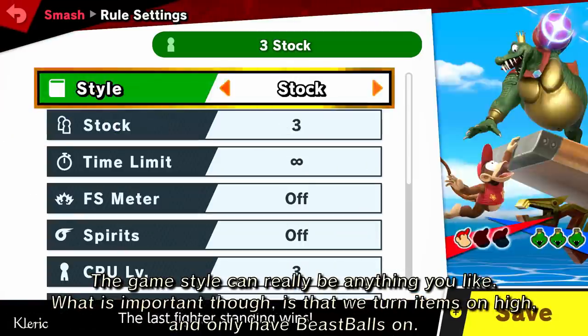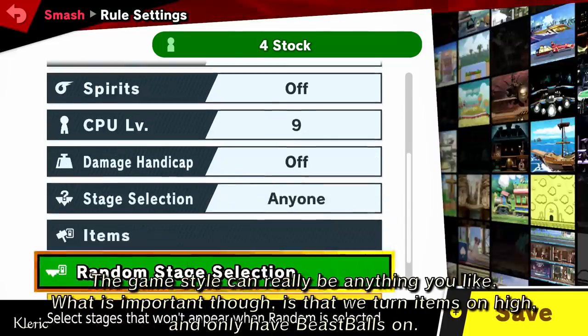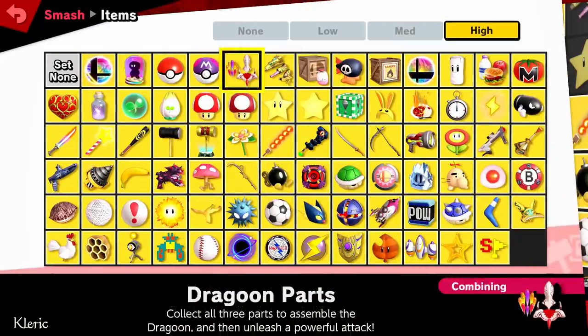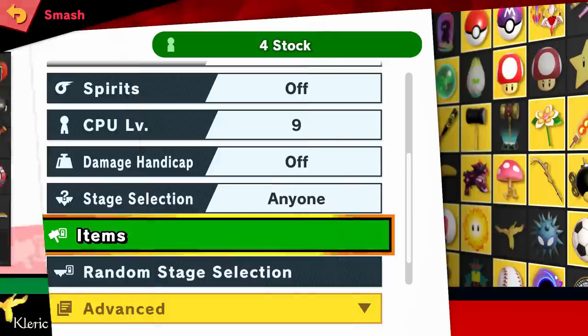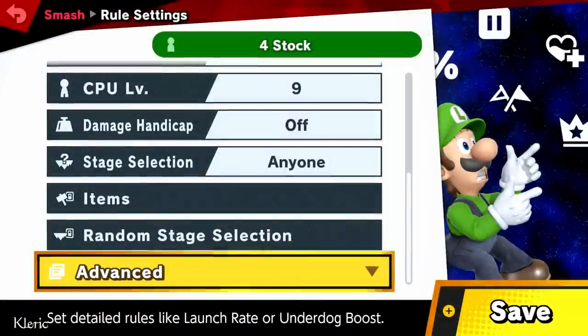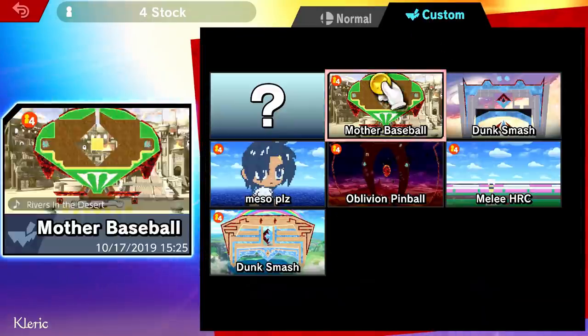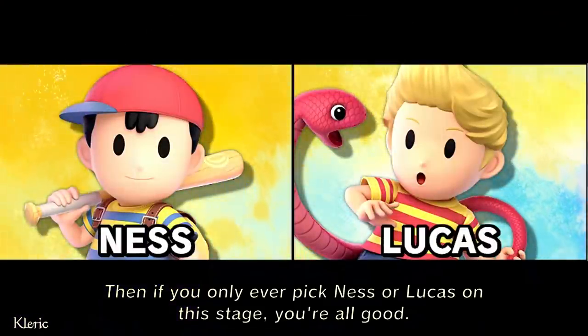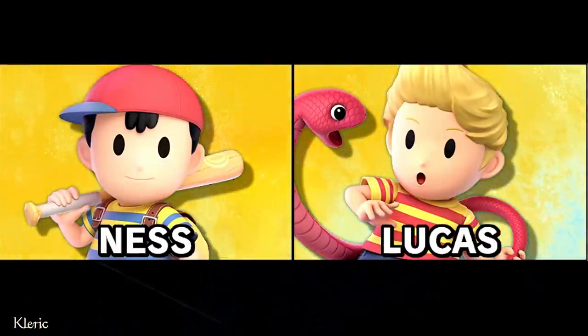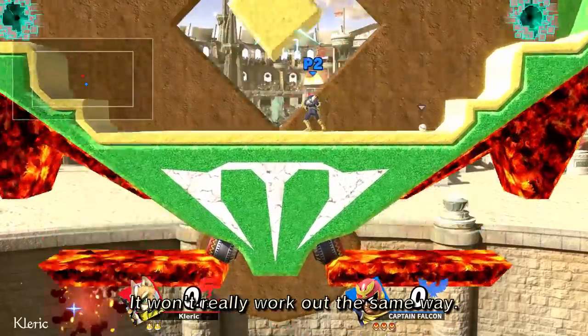Now we just gotta create the ruleset and we'll be ready. The game style can really be anything you like. What is important though is that we turn items on high and only have beast balls on. Then if you only ever pick Ness or Lucas on the stage, you're all good — I'm afraid the stage isn't designed with anyone else in mind, it won't really work out the same way.